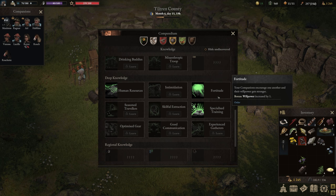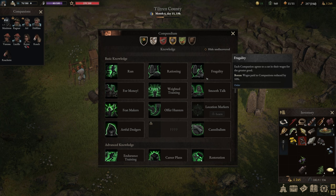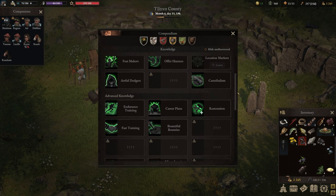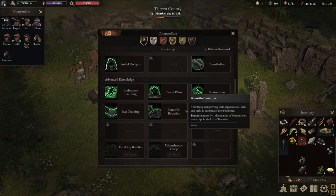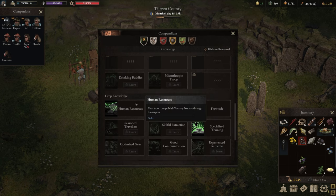So your characters can finally get downed and won't instantly die. Rationing is awesome to reduce the food consumption of your crew. Trust me, over a longer time of playing this is going to make a massive difference. You also want to go with fragility to reduce the wages paid to your companions. Also pick up offer hunters to increase the number of missions displayed on the bounty list. Restoration — one of the most important ones to pick up as well. Bountiful bounties — another bonus mission. Fast training and career plans are combined, very nice to have. And if you can't find a nice companion, human resources is pretty sweet as well.